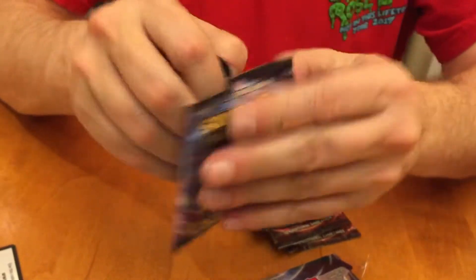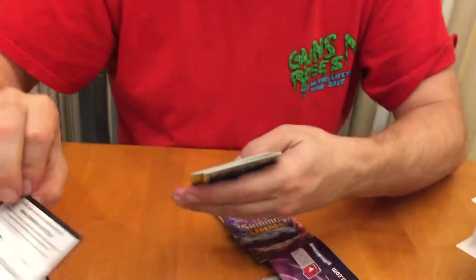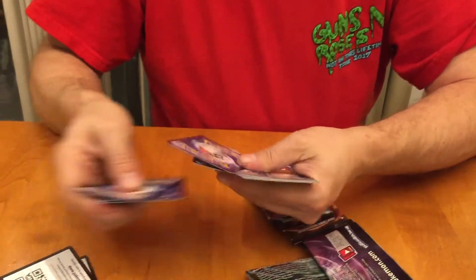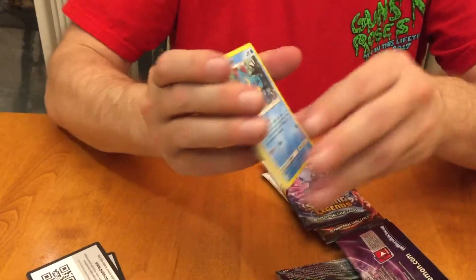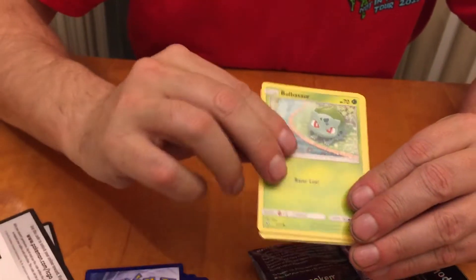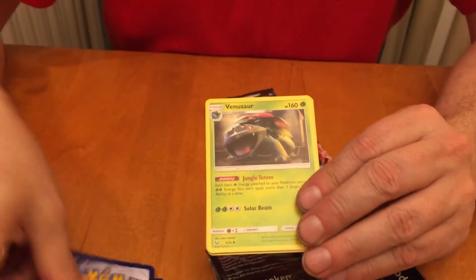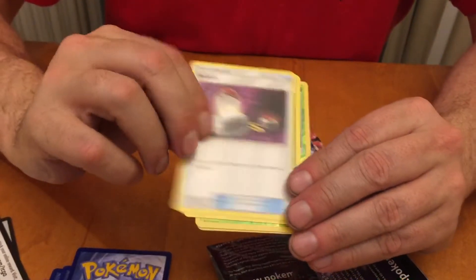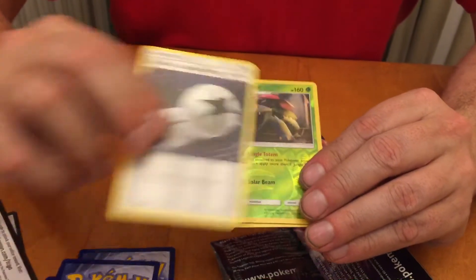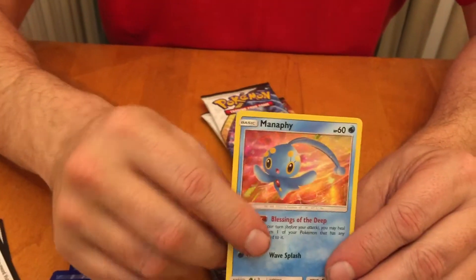Alright, you two next. There's your gold card, one, two, three, four — slide those in there. Here we go: Croconaw, Coolit, Bulbasaur, Totodile, there's the Pikachu card to go with the other one, Water Energy, Venusaur, Switch, Double Colorless Energy, Reverse Holo Venusaur — pretty sure I have that — and a Holo Manaphy.